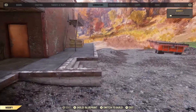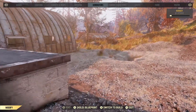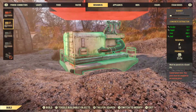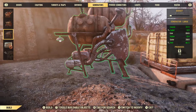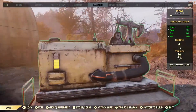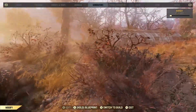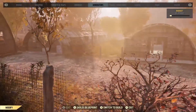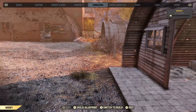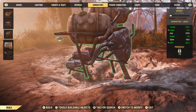And then around back there's a concrete deposit where you can put a concrete extractor. You can do your power solutions however you want — I just find it easiest to plop down a tin generator at each one of these. This concrete extractor makes 33 an hour. All of these by themselves aren't that great, but when you combine them all together it makes for a pretty decent way to get these materials.